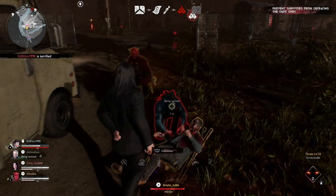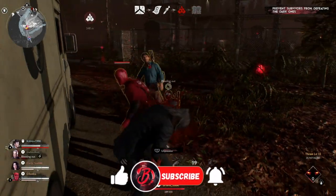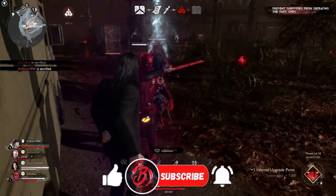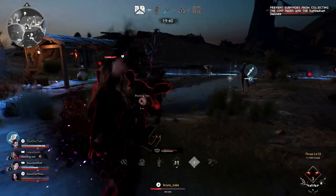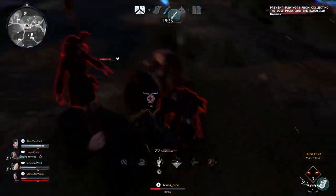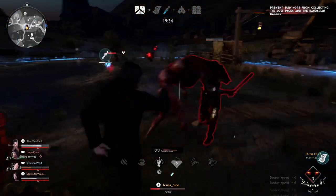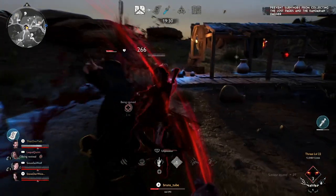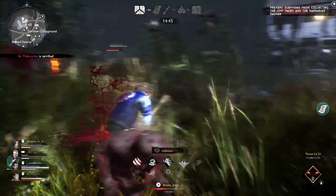Hello my friends and welcome back to the channel. Today we are going to be dissecting Boll, his skill tree, units and tactics for you to get more wins as the Demon. Boll is a fast Demon that has an incredibly diverse kit which can improve your chances of engagement with survivors. He's able to put immense pressure and even experienced teams might have a hard time against Boll.